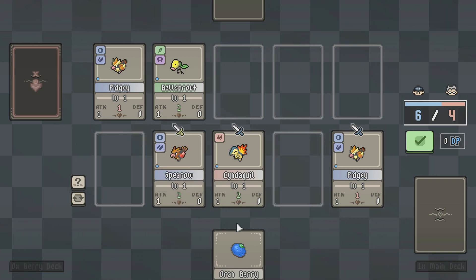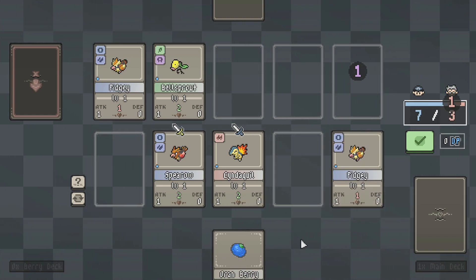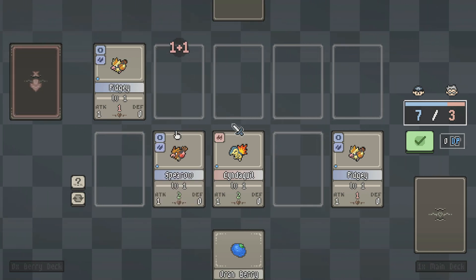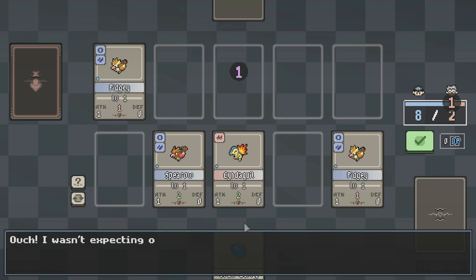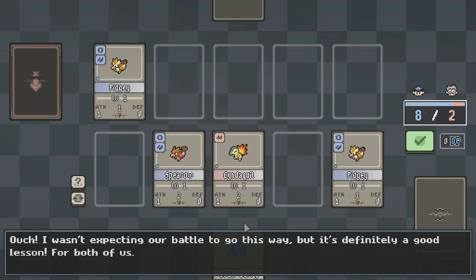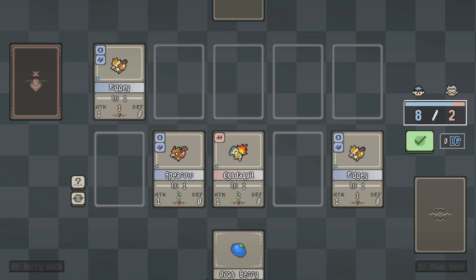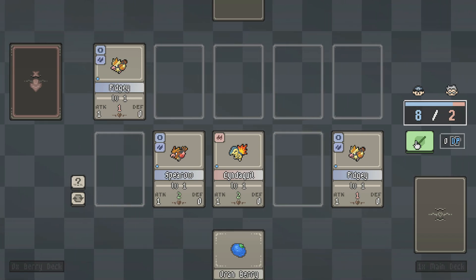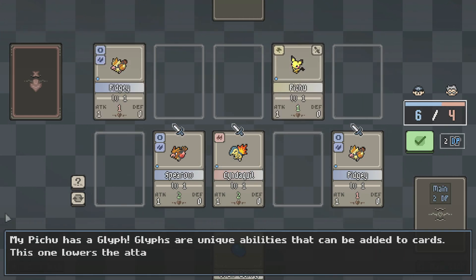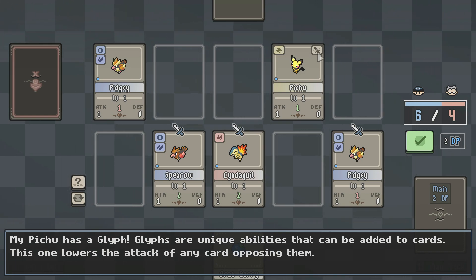So Oran Berries heal in the real game, like if I used an Oran Berry on a Pidgey, would that heal it? No. It had a golden sword instead, so I'm assuming that means it's super effective. My Pichu has a Glyph. A Glyph. Interesting.